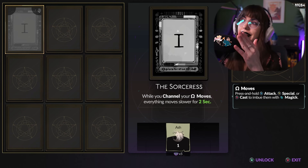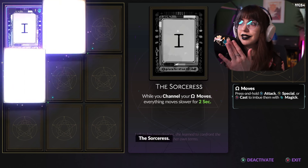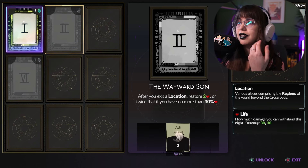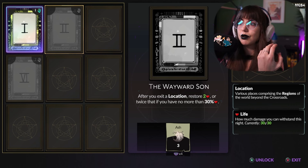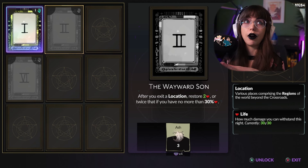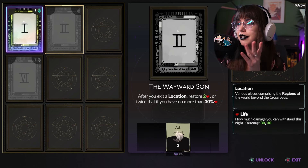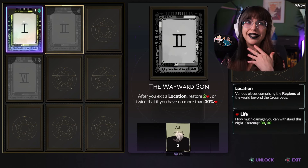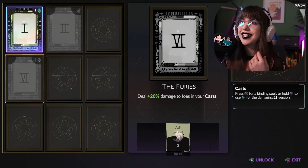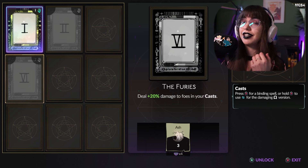As you unlock each one of these, it opens up new adjacent cards. So you get cards two and four if you unlock one. Wayward Sun, for example, will give you some healing — you restore two health, or twice that if you have less than 30% of your overall health. That's huge when you're early on. Definitely something people would want to take if they're really struggling getting past the first few areas. And then dealing 22% damage to foes in your cast is another option.